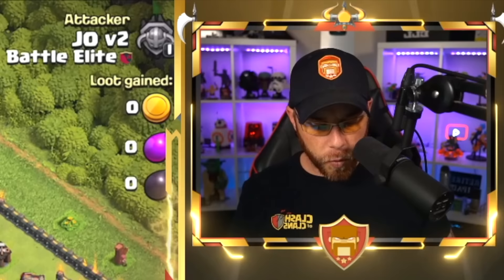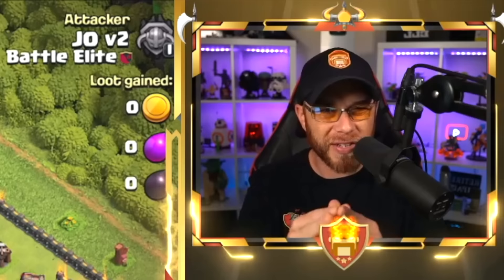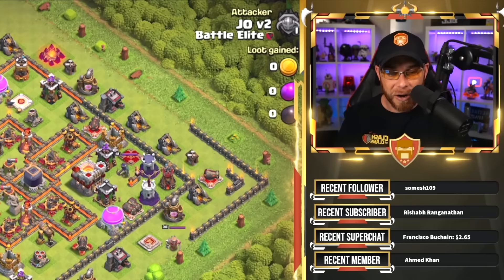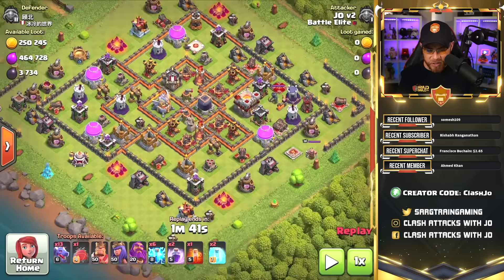We have a very common base here, and one of the things I've been purposely trying to do is find bases with high-level defenses with the single-target Inferno Tower, because a lot of players believe that if there are single targets on the base, you cannot use dragons. That is not 100% accurate, because I've been taking down a lot of bases with the single-target Inferno Tower. The 6 lightning spells are used to take out 2 of the air defenses, but you also want to try to take out other buildings like air sweepers or archer towers around those air defenses.